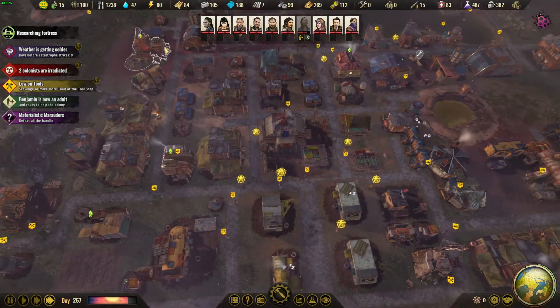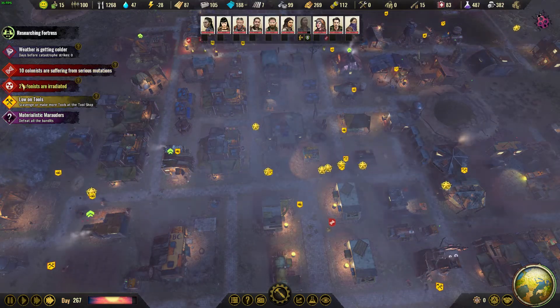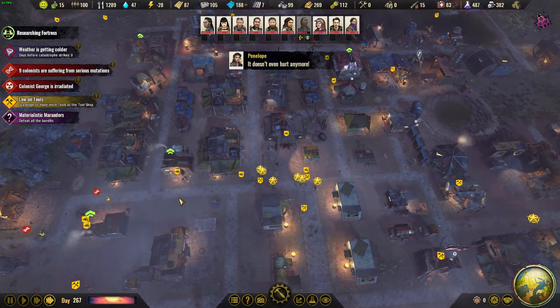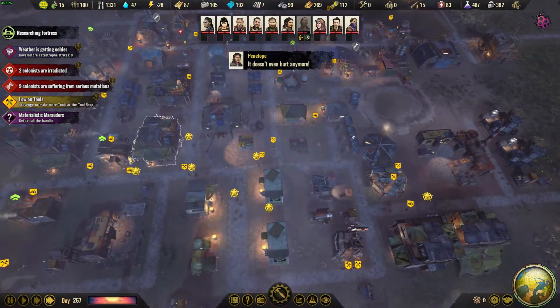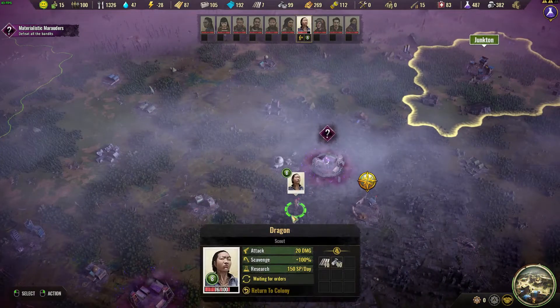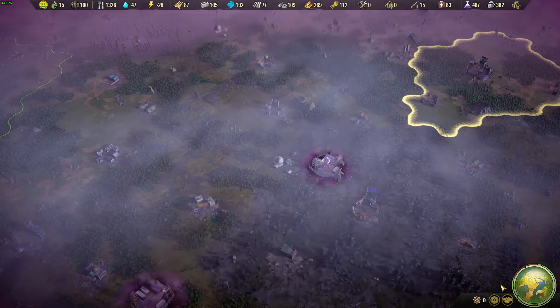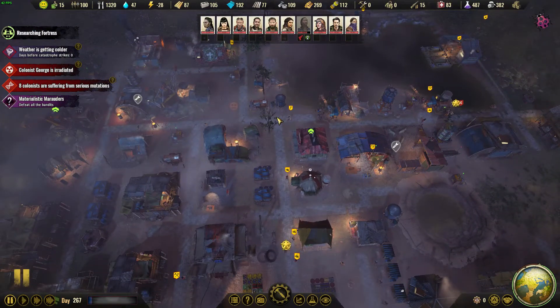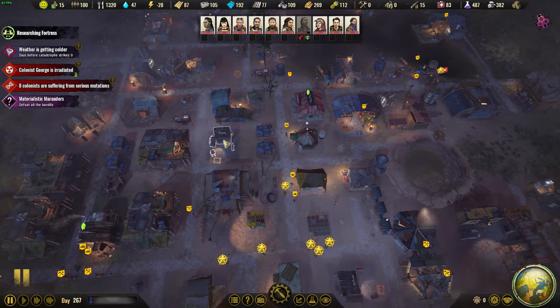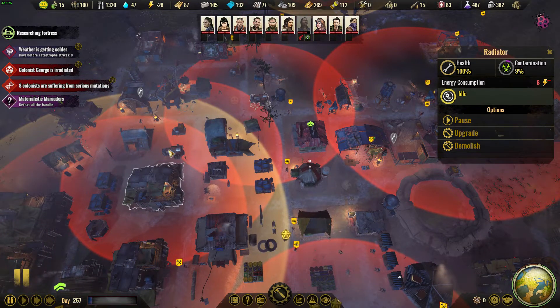We don't have the metal to upgrade that one, partly because we're building tools. Benjamin is an adult. Ten colonists are suffering from serious mutations - well, they better get themselves treated. Now we have the money - we can do an upgrade, but it says it's gonna strike at any time. Do we upgrade or not? I kind of want to upgrade this one to see how much of this it takes over.